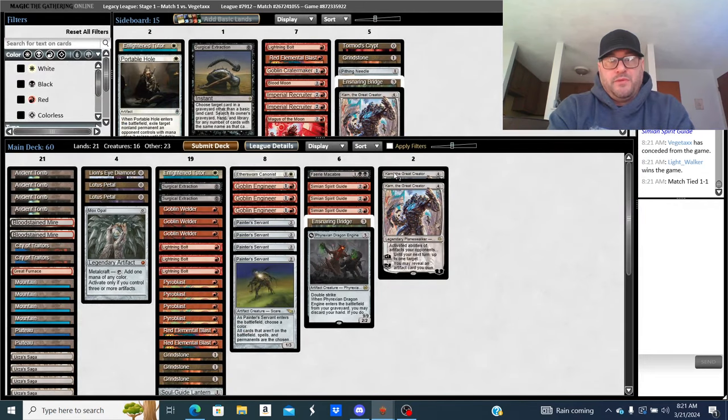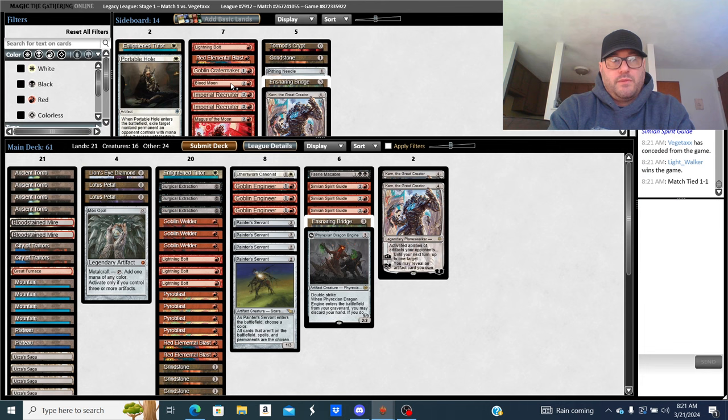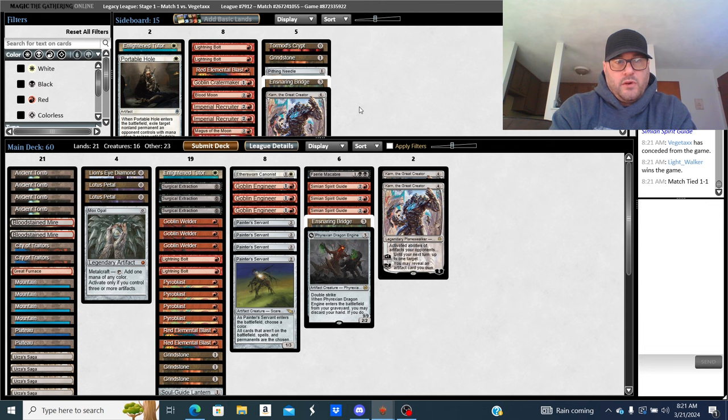I'm gonna bring in Surgical now post-board. Cutting down on two bolts — he might want to board heavier on the Entomb package now. He had one basic land out — a basic Island.